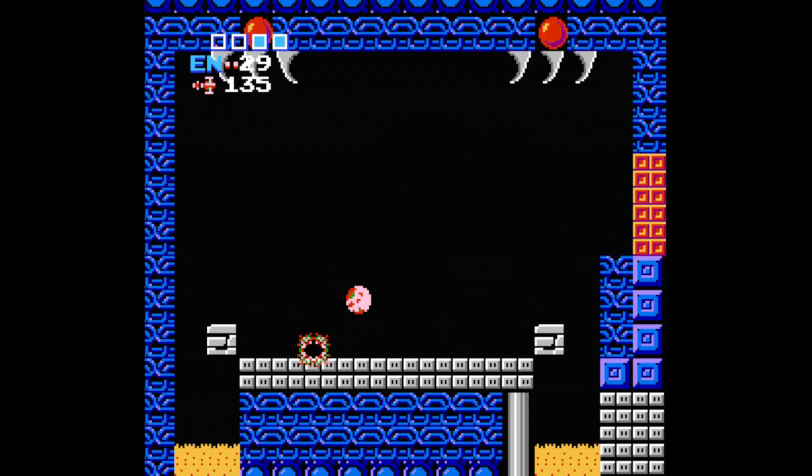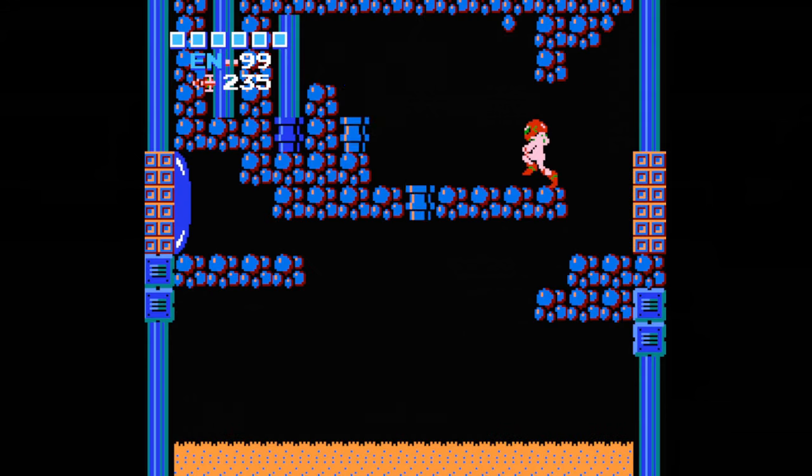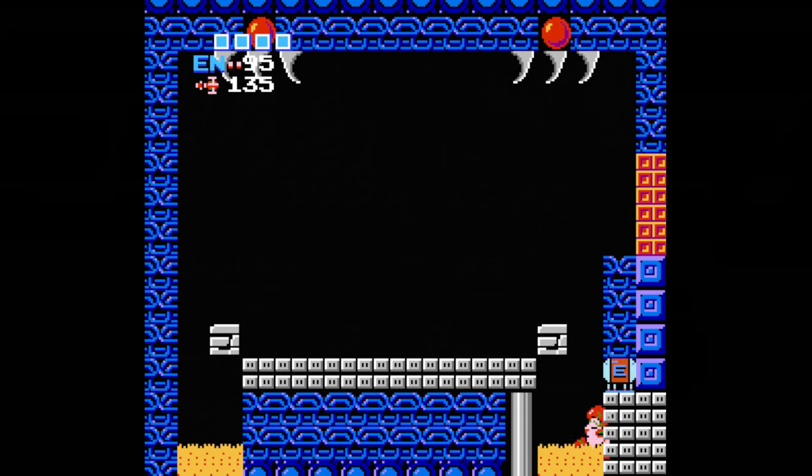Now that you've defeated Kraid, you could go back to shoot his statue to unlock half of the bridge puzzle, but there's no point in doing that now. First, get the energy tank from a hidden block down here — blast it, climb back up, roll down, and fit into the gap to pick it up. The block will regenerate if you take too long, but once you pick it up your energy refills and it doesn't matter.